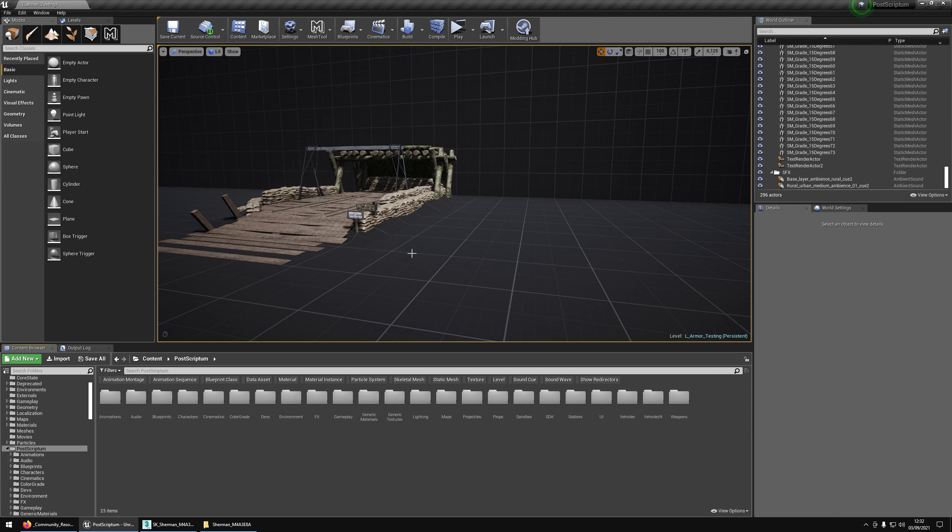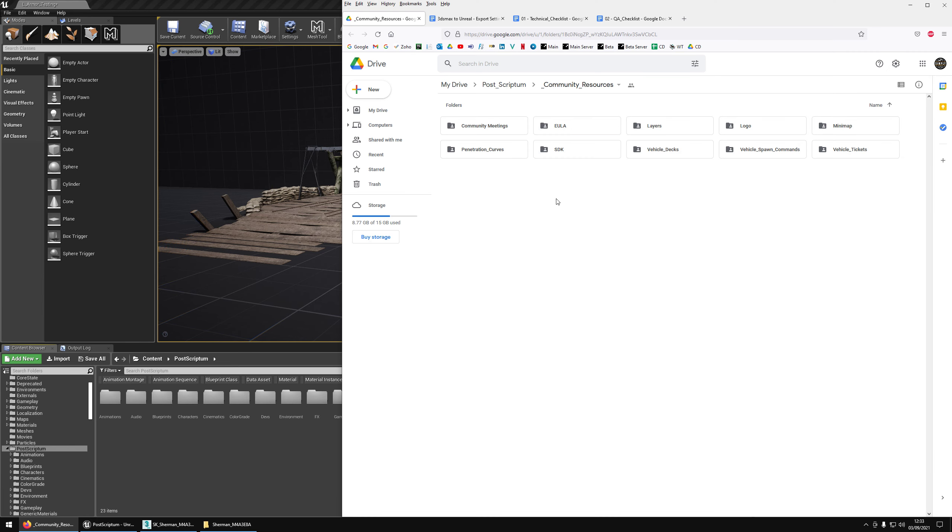In this intro we are going to cover everything that you need to export from 3ds Max into the engine. We're not going to cover the export too much. What I will tell you is we will provide you with all the files you need and all the documentation. It is in the community drive — you have that link in the modding Discord and I will also put it in the description down below.